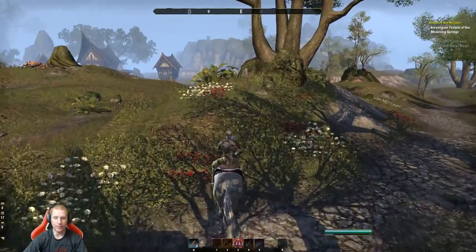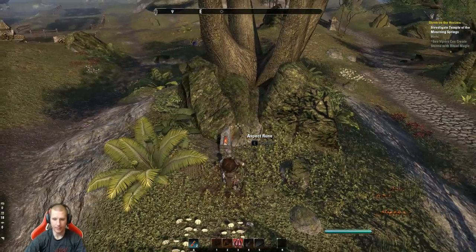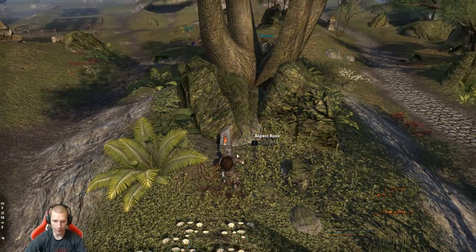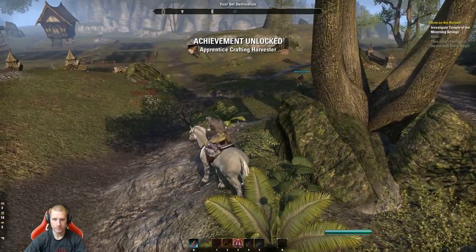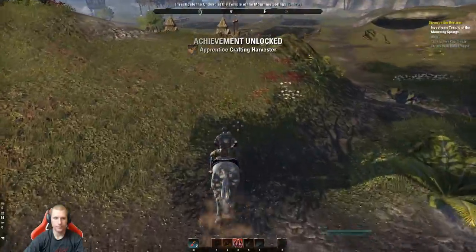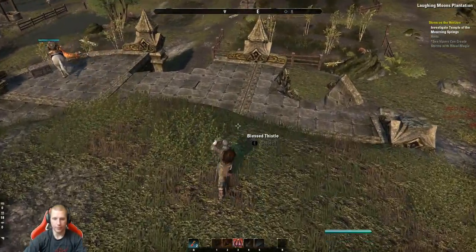Here's what I'm talking about — these Aspect runes are super important, and you can get them even at level five. They're good for endgame. Collecting mats at this level is still important. Blessed Thistle — yeah! I haven't seen Columbine yet, but when I do, believe me, you'll be the first to know.